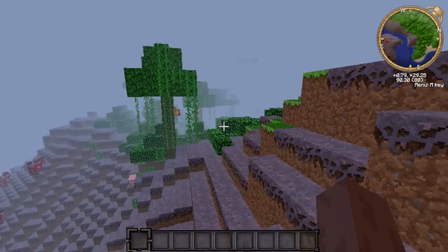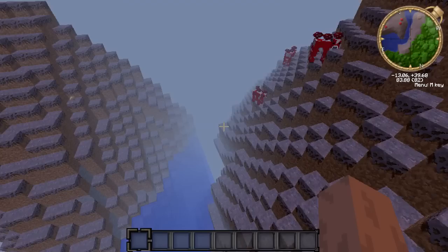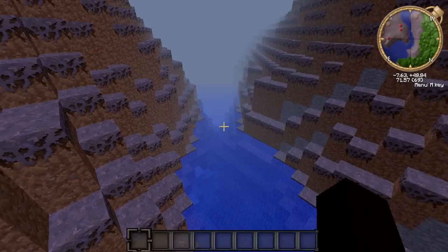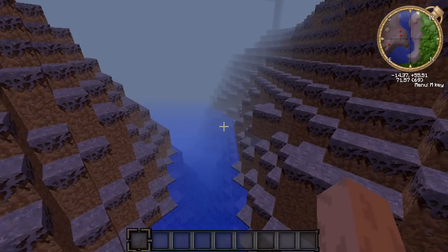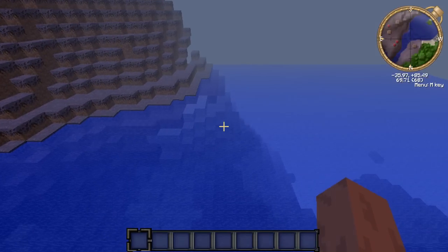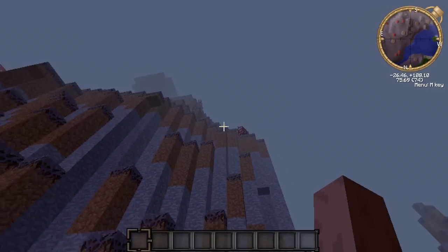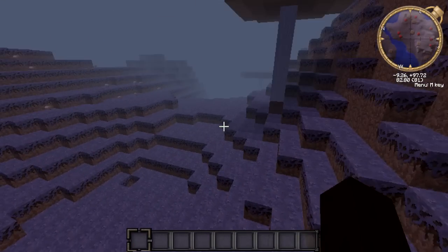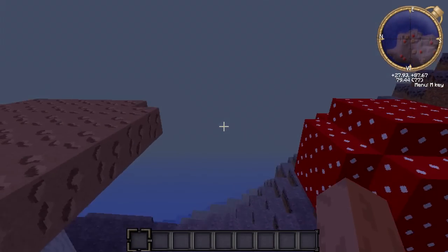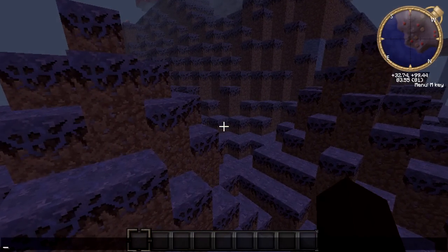Now you can see the transition between biomes — we go from the jungle biome into a mycelium area. We actually have a mushroom biome right here, with a cool little waterway that runs in between it and some mushrooms. It's got a lot of nice terrain, good elevation, and lots of mushroom trees.